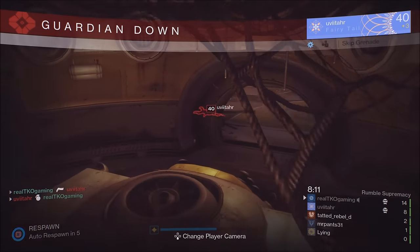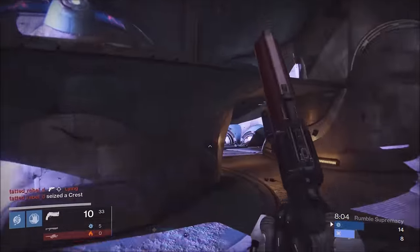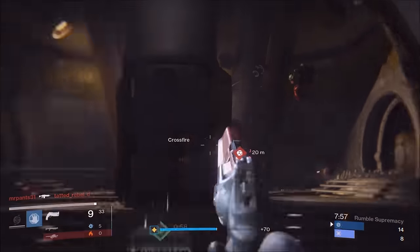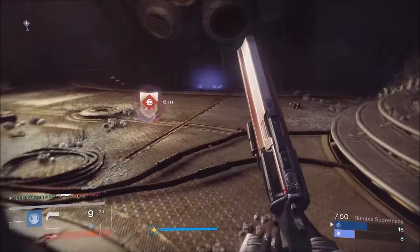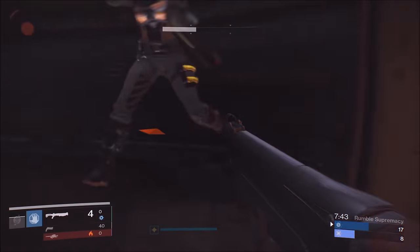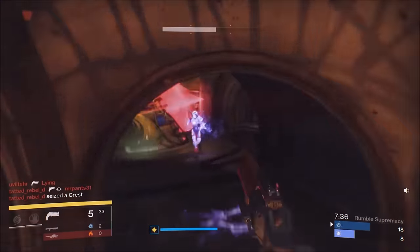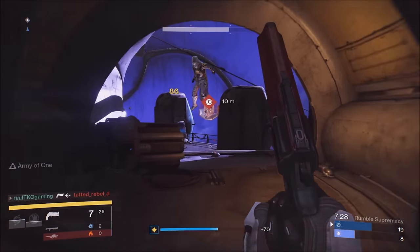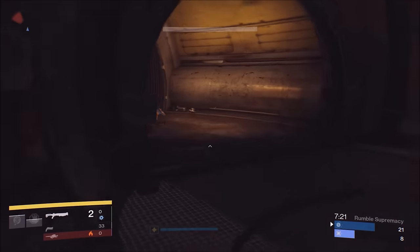There are also armor pieces with that perk, so you can have your melee and grenade a lot throughout the game. As far as the Luna compared to the Palindrome: my Palindrome had Hidden Hand, Mulligan - which is not really a great perk - True Sight, and Rifled Barrel. Rifled Barrel is very important on hand cannons, it's a lot better than Reinforced. With Rifled, only the reload goes down; with Reinforced, the stability goes down. The Palindrome is an aim assist machine with a lot less ghost bullets.